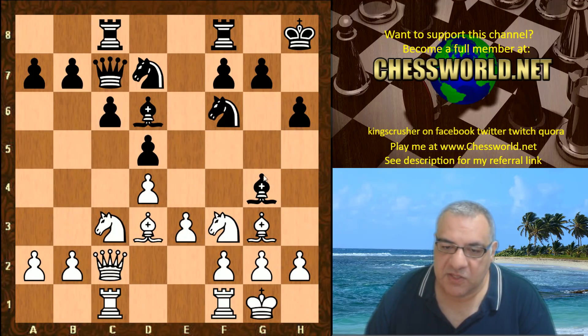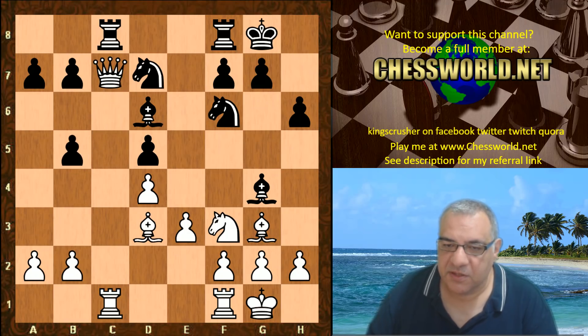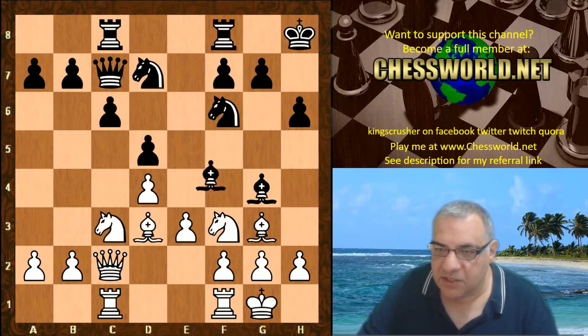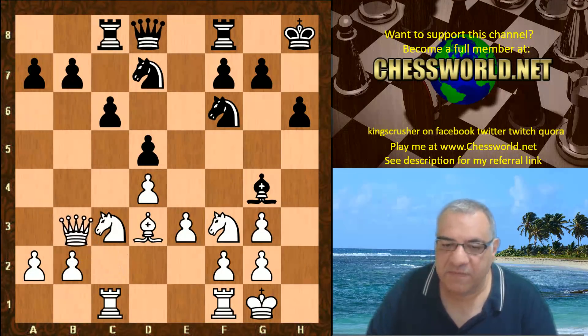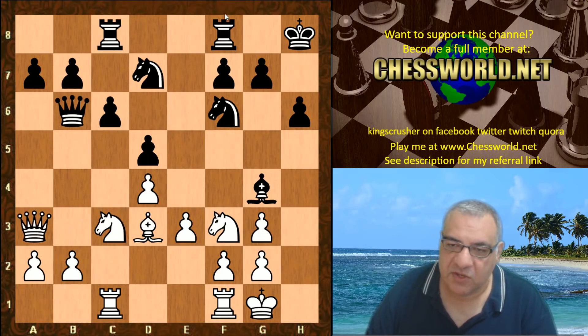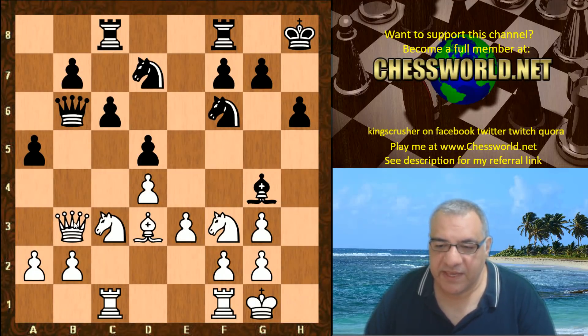There might be a concern about Knight b5 as an invisible threat for Queen takes c7 later. Anyway, black took on g3, hxg3 — so doubled pawns, but black is slightly vulnerable on the dark squares in theory. Queen b3 is a probing move hitting b7, and then Queen a3 looks at those dark squares. After a5, interestingly Leela plays Queen b3, offering doubled pawns over here.